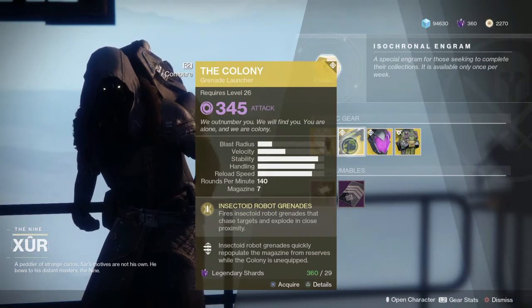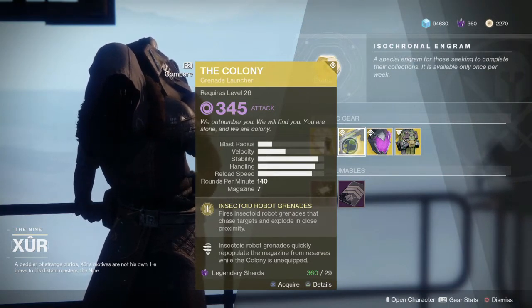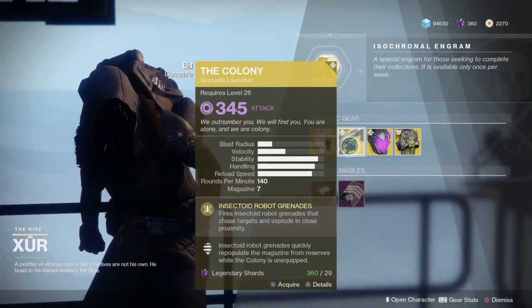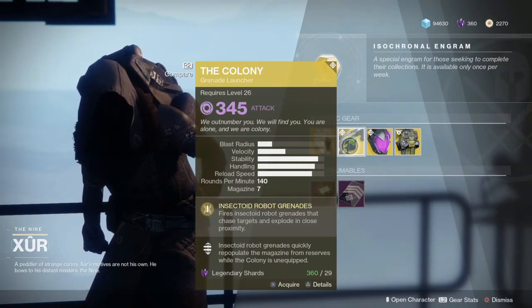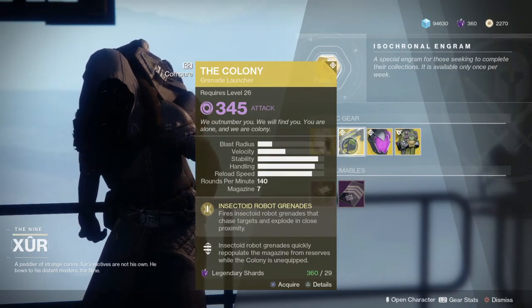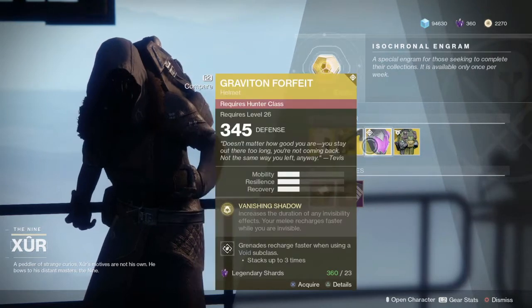The Colony — if you don't have it, I would again highly recommend it. It's an exotic grenade launcher that shoots little tiny nano droids that, within proximity, will track and run and explode on an enemy.